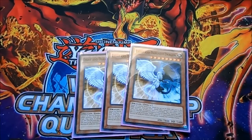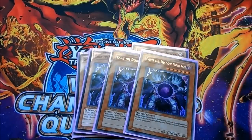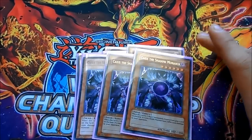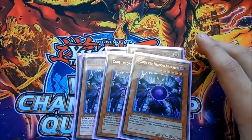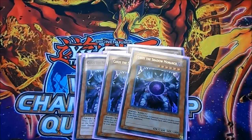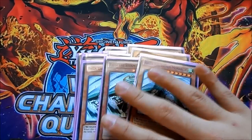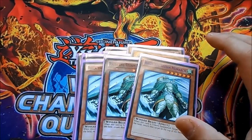For Monarchs, we're playing triple Caius because he's still great — people forget he can banish himself to inflict 1000 damage and get around Trap Holes, Bottomless, and anything else in your way. Triple Riza because she's still very well-rounded, bouncing any set cards back to the top of your opponent's deck.